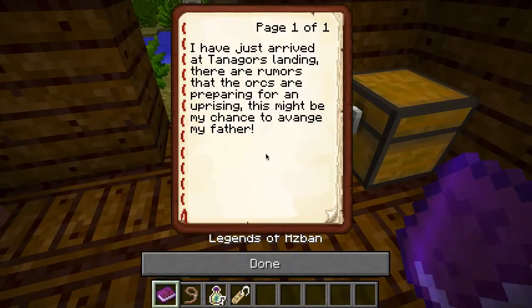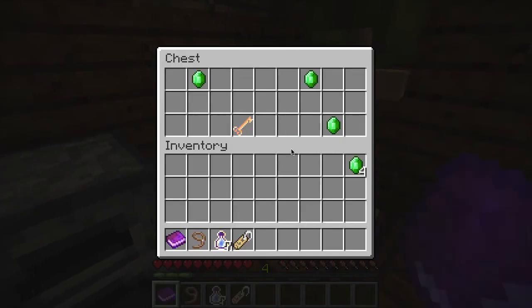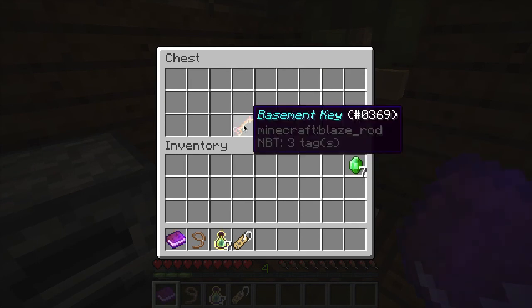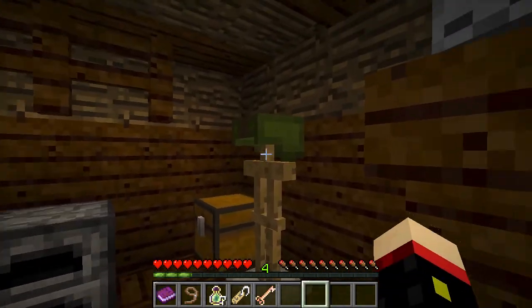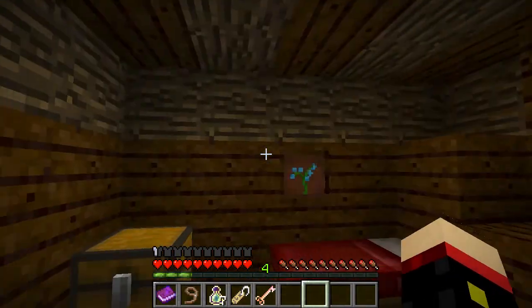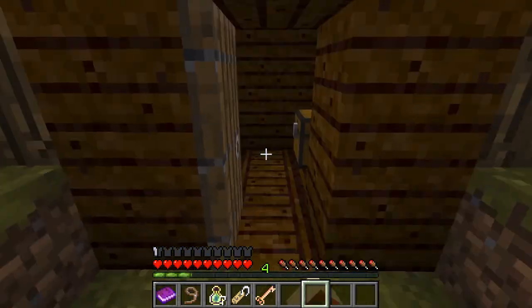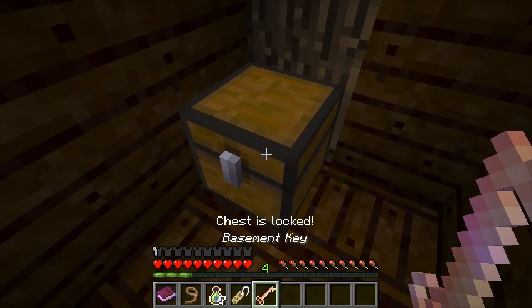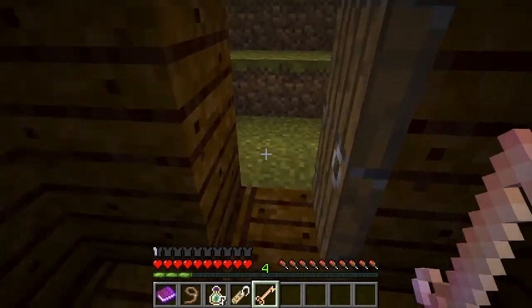Legends of Asban - I have just arrived at Tanagor's Landing. There are rumors that the orcs are preparing for an uprising. This might be my chance to avenge my father. I'll take those. Some more emeralds and a basement key. Some more emeralds - got a leather cap. I think we're playing this in survival mode. Guess I didn't need the key. The chest is locked - there you go. Fourteen. Anything else? Nope.